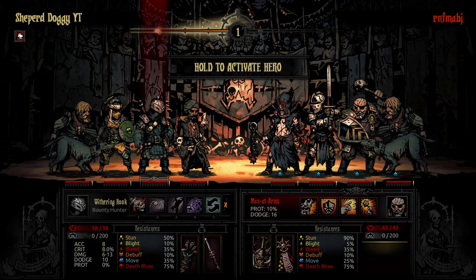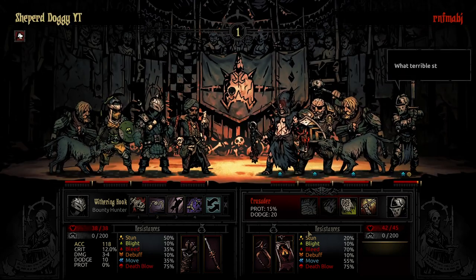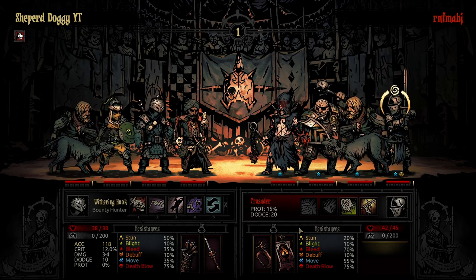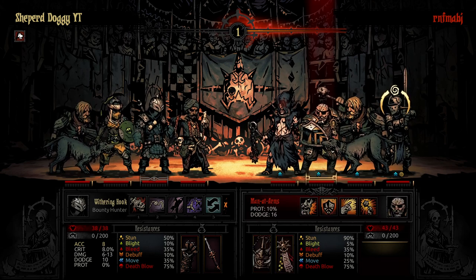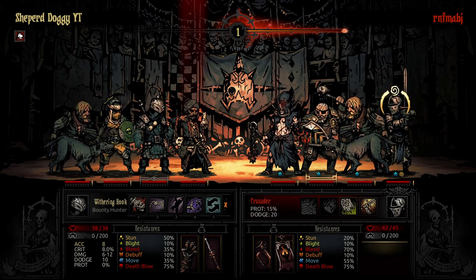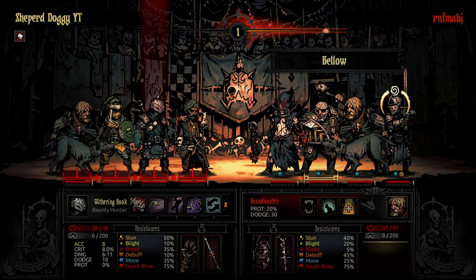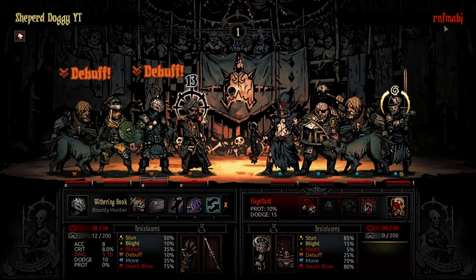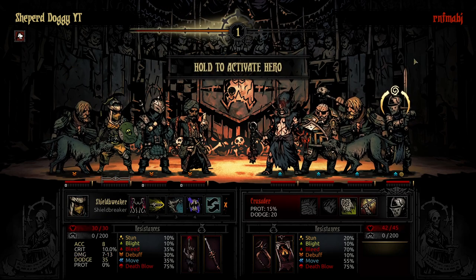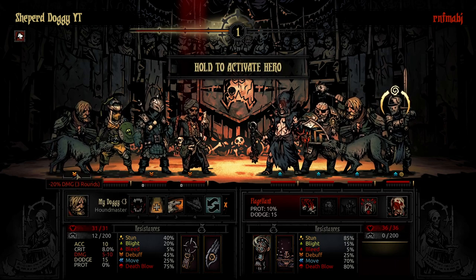First things first, we go for an Uppercut on the Crusader — that's what you always do when you see a Crusader. You just punch him because it feels good. You push him to the back, you daze him, you prevent Brass Bugle from coming through, you prevent him from doing any of the moves that he wants. I think I know who this might be — I think this is one of my subscribers. Someone who just keeps talking about Gloria Standard and using these stress-sealing abilities. Usually people have different names on YouTube and on Steam.